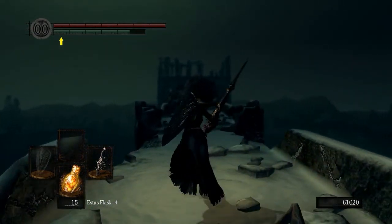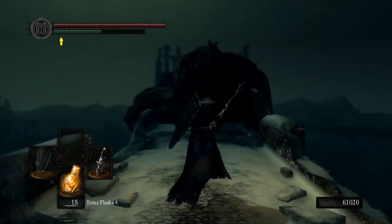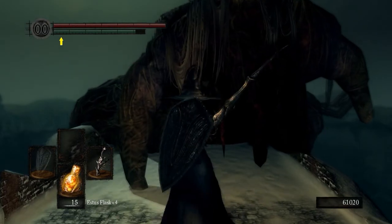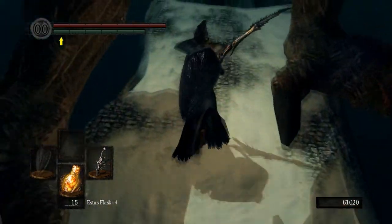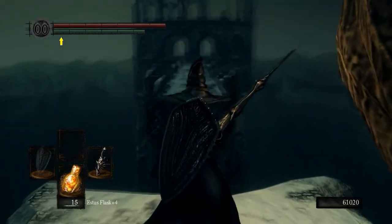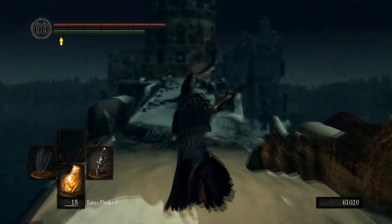If you don't want to worry about turning that door, there is a way to get to the boss real quickly. Come over here to this guy — two-handed jumping attack. He will jump up and you can get to the boss right over there. Jump down and run for the fog gate. That is the boss of this area.